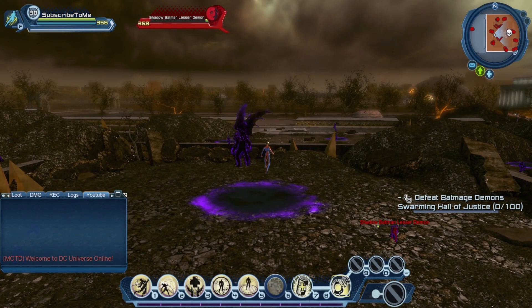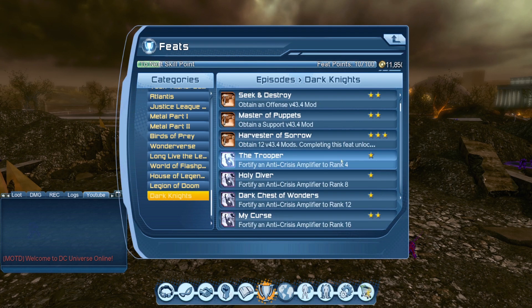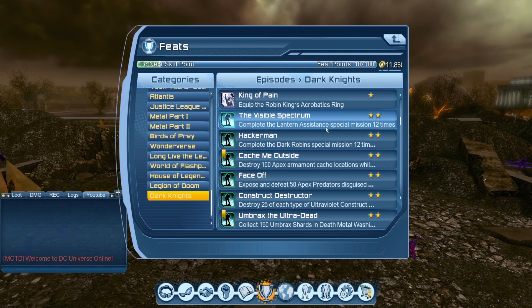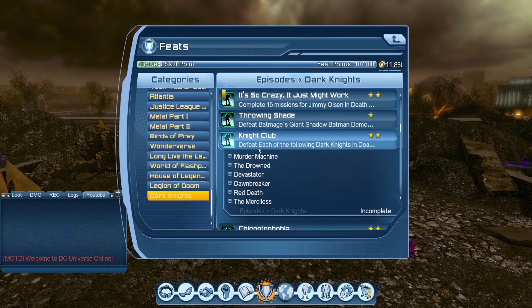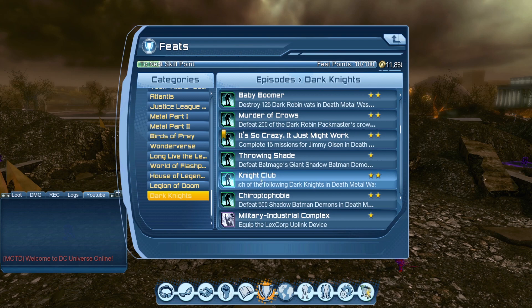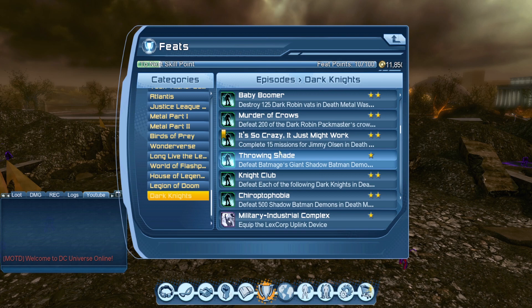There is a counter feat for this one. There are two feats for the bounties in general. There's one where you have to defeat 500 of the shadow demons, and the other one is defeat each of the Dark Knights — that's the other bounty, and there's no counter on that feat. But there is a counter feat here: defeat the Batman's giant shadow demon. Once I beat this one it goes to 10, I think it goes to 25 after that, and possibly 50 in terms of the feat unlocks. The only counter one is on this shadow bounty — there's no counter one on the Dark Knights.